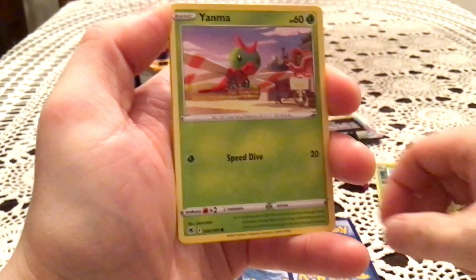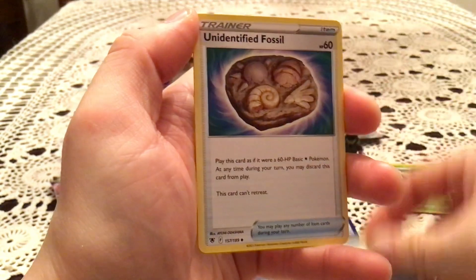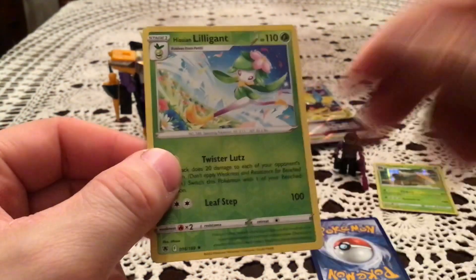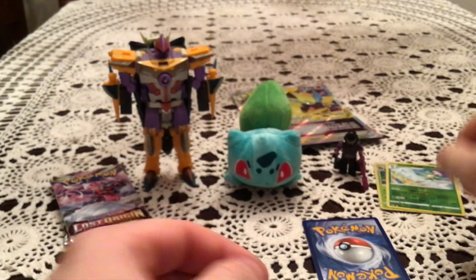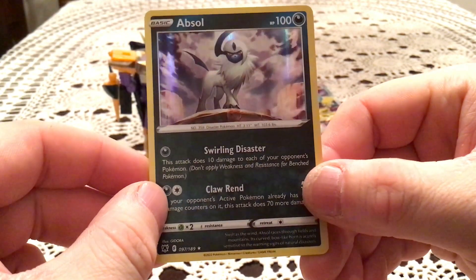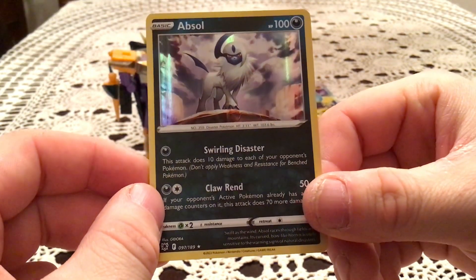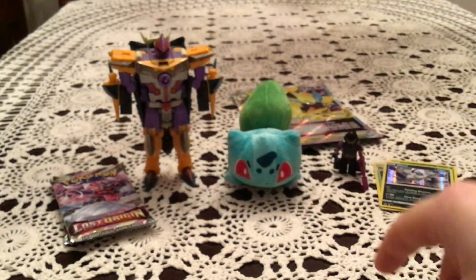Astral Radiance pack: Pawniard, Poochyena, Yamask, Drifloon, Scolipede, Unidentified Fossil, Dartrix, and Drifloon. Reverse holo is a Hisuian Lilligant — that's a nice rare reverse holo. Let's see, number 16 — not what I'm missing, but it's a rare, I'll count it as something. The actual rare is an Absol holo. I want to check one thing — I'm not missing it. I feel like this was a holo I was missing for a good while, but I must have gotten it at some point because there's no holo I'm missing on the list I have. But it is another holo, so two for two.